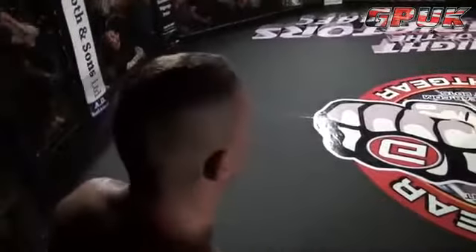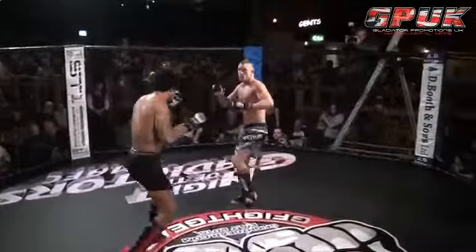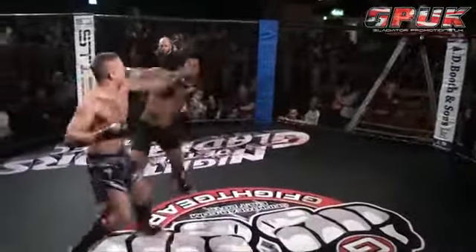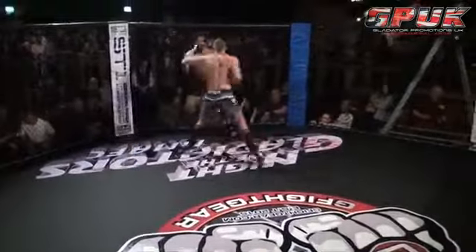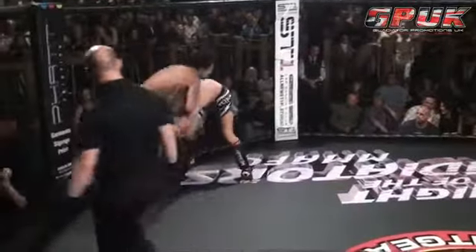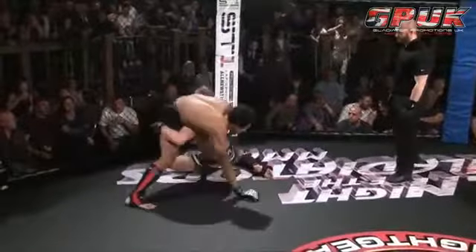What do you reckon Tim Walker's corner man would have told him? The coaches would have told him — maybe keep doing what he's doing but keep his base lower so he doesn't get taken down. He's going for a high kick right there, seems to be out of range a bit — he needs to find his range. A few straight punches from Devon Bailey, and Tim Walker got a few real punches in. That is amazing. He's going for a double leg — working very hard for the takedown but can't get it. And he's going for a single again.